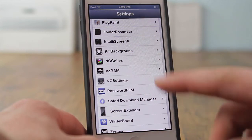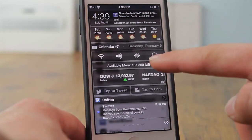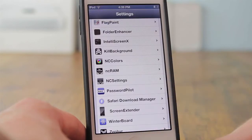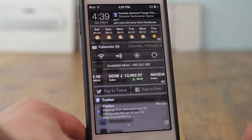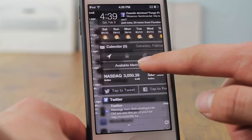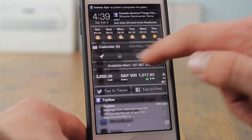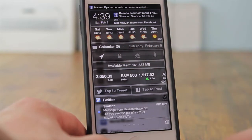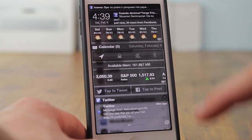After that I have NC RAM, which is an add-on for your notification center that displays available RAM on your device. After that, NC Settings is an alternative to SBSettings that I actually prefer — it's right in your notification center and has a really nice UI. It lets you toggle Wi-Fi, lock rotation, or respring your device, with the same functions as SBSettings.